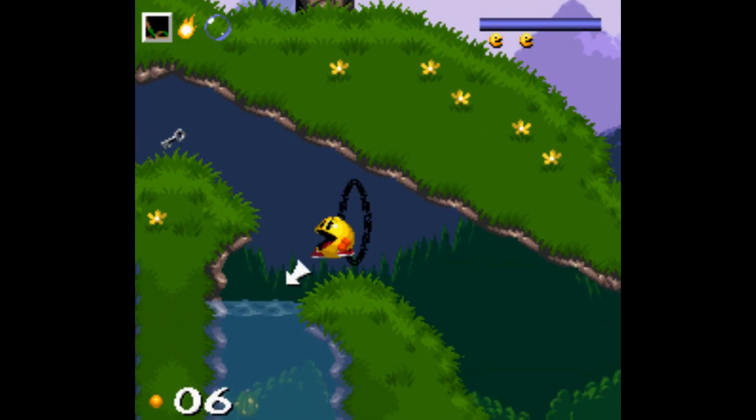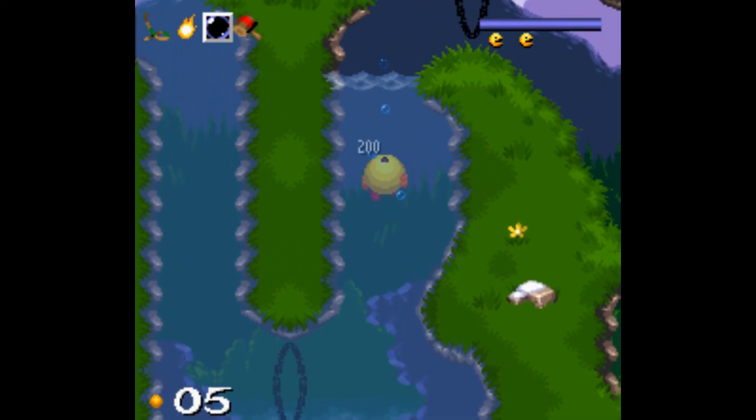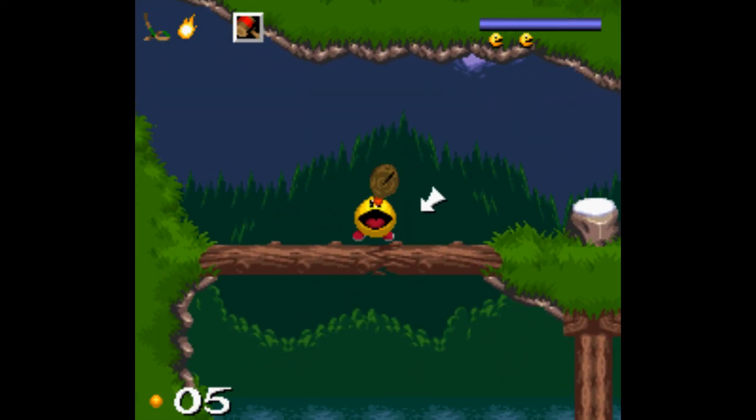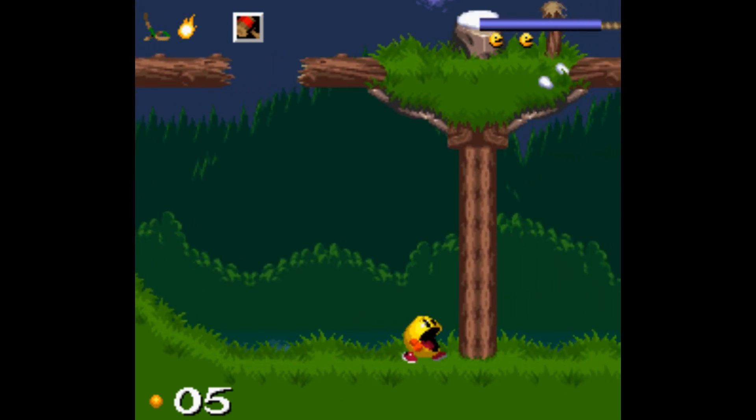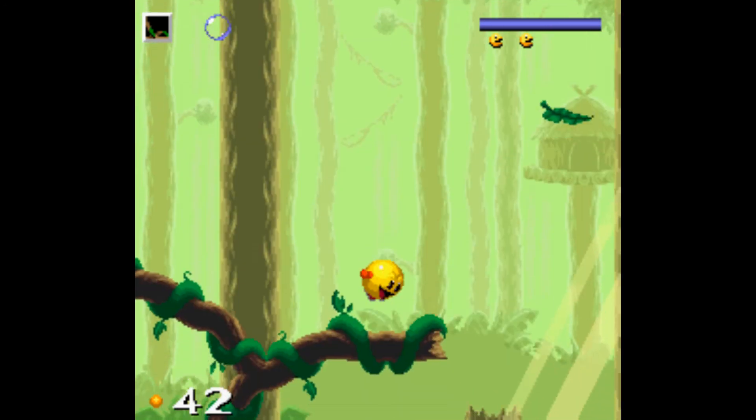When Pac-Man jumps through the blue ring, he gains the ability to swim and blow bubbles at enemies underwater. And the last is the red ring, which gives Pac a hammer, which he can then use to smash through certain objects throughout the level as well. With these abilities in your arsenal, Pac-Man is free to collect every pellet and proceed to the next level.